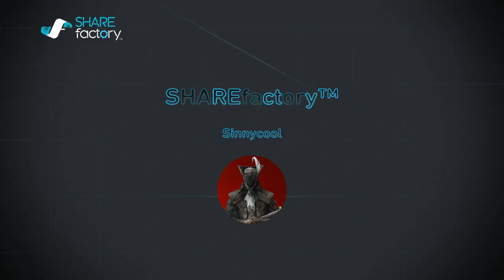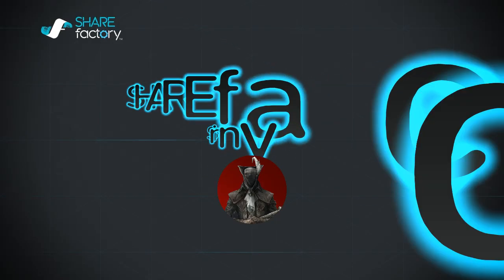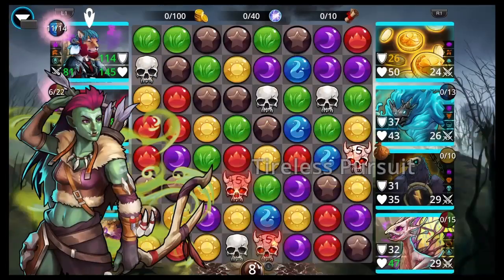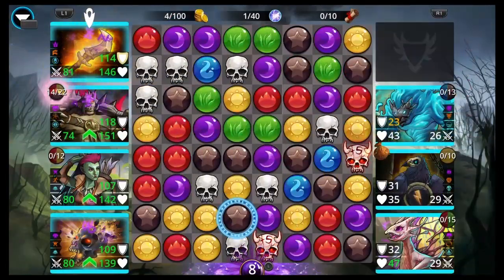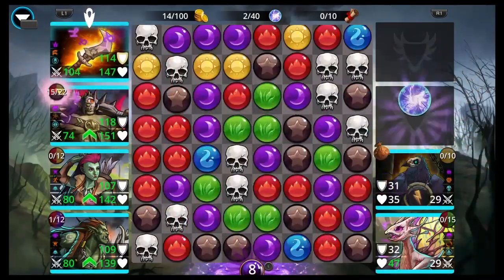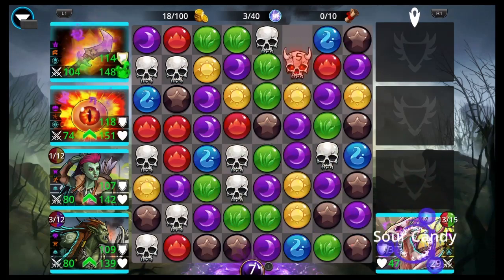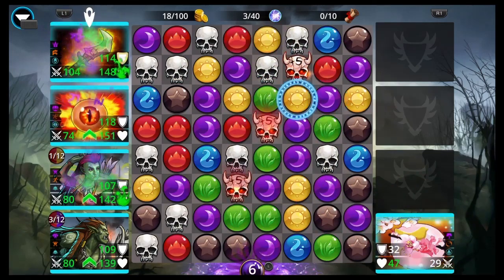Hey, what up everyone? I'm Cinecool and this is Gems of War. Today I have three world event teams for you: a high-level team, a mid-level team, and a low-level team. I think it's called Feast for a God and it's like a Groshnok orc type of restriction.